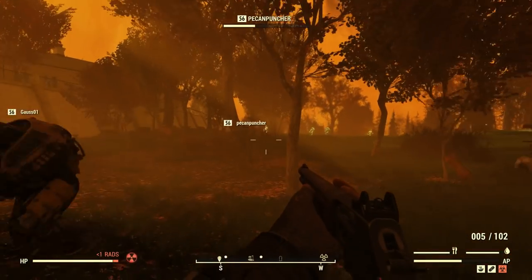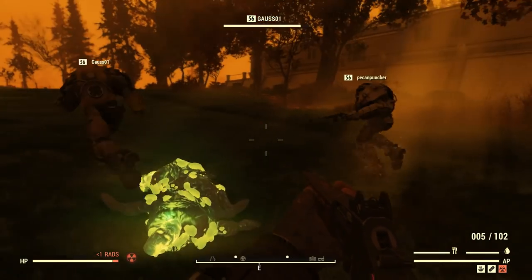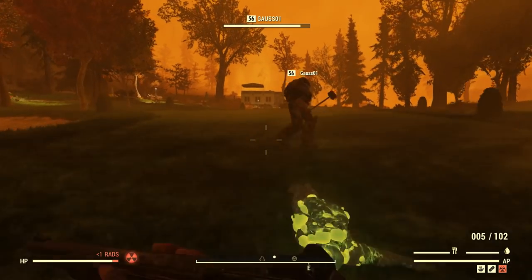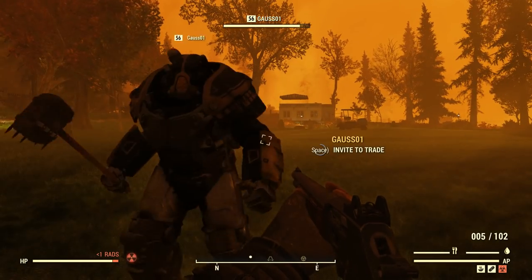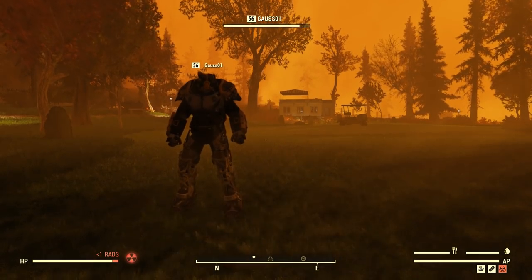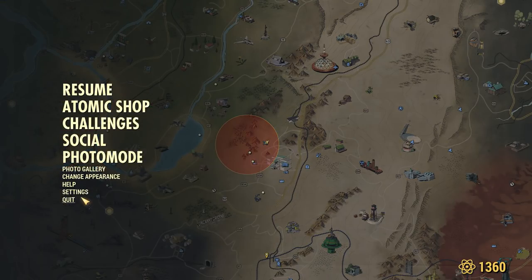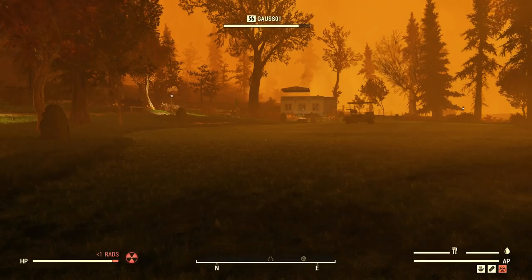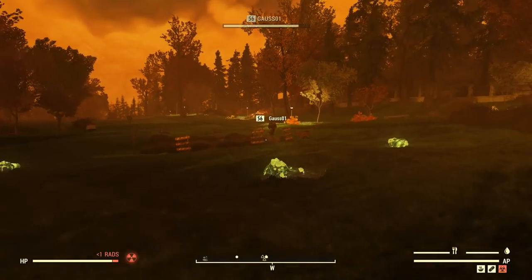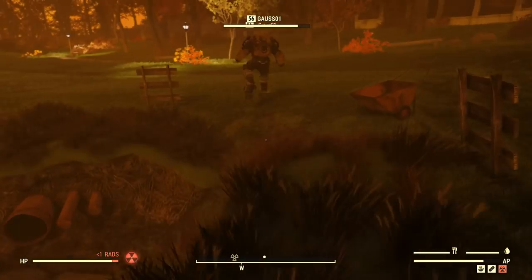Launching the nuke is pretty simple — I made a video a few hours ago showing exactly how it's done. The silo is nothing to bat an eye at, though. I did do it solo, but it still took a while. Bring a lot of stuff with you. Alpha and Charlie are set up the exact same way — there are five stages and everything you do is the same between those two. Spawns are stationary for some stages, so once you run through the silos a few times, it'll become second nature.